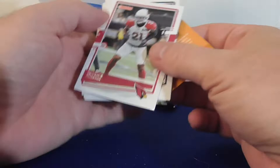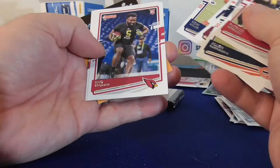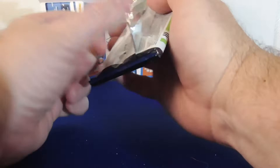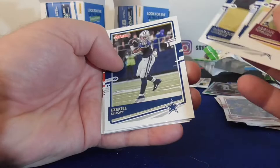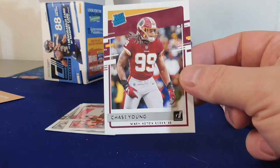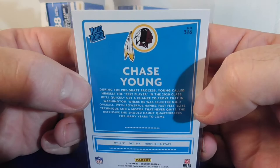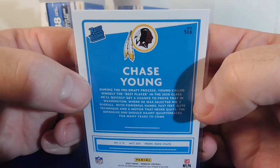All right, last pack — back of the break. Peterson, Elliot, Landry, Chase Young! Nice way to end it — nice rookie. Chase Young for the Redskins, well not the Redskins anymore — the Washington Football Club. Looks like they still have a logo back there. And Gronk, Reggie White — all-time great. Let me put stuff together and do a quick recap of the break.